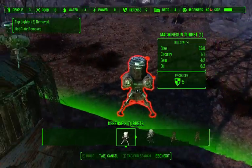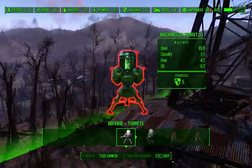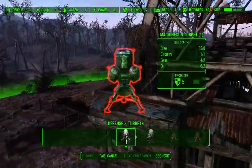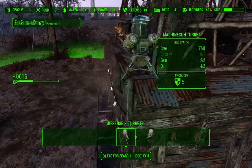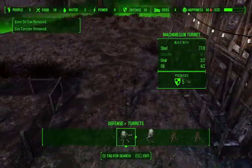There. I think it has range to hit things. I know, I'm flying around like an idiot. But I want to make sure that these turrets end up in the right spot. There. Their happiness is going down? Why is their happiness going down?